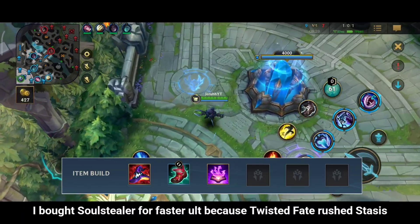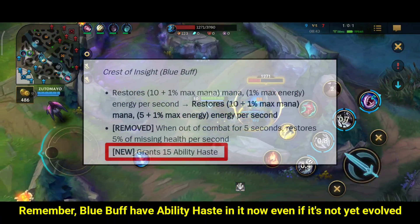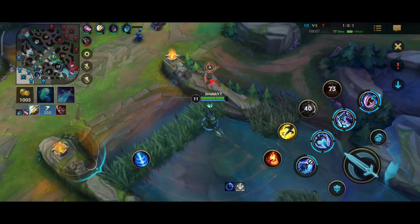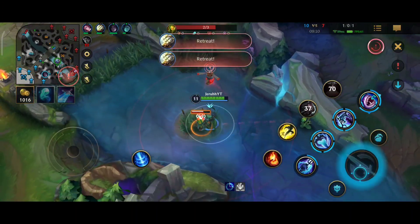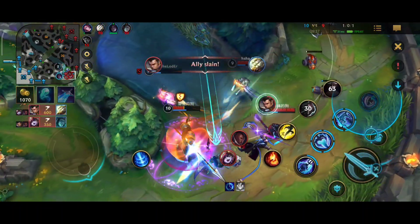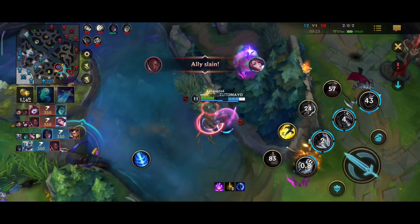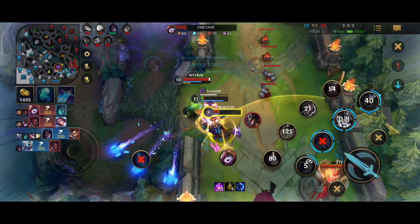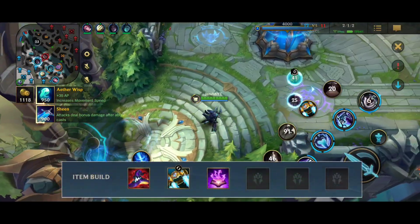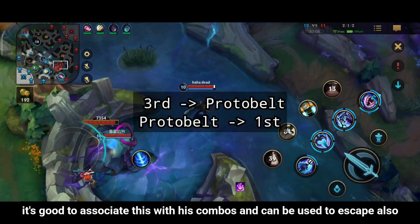I bought Soulstealer for faster ult because Twisted Fate rushes Stasis. I bought Protabelt this time instead of Stasis — it's good to combine with his combos and can also be used to gap-close.